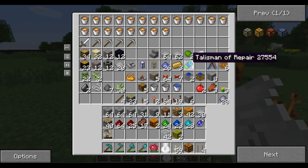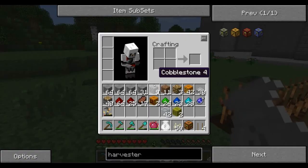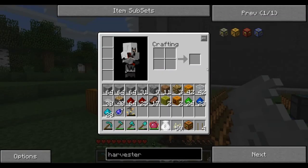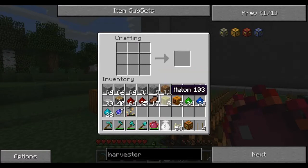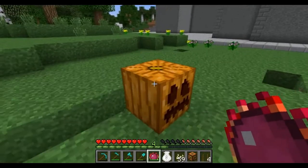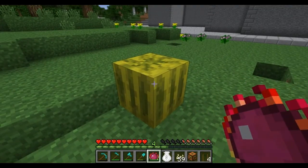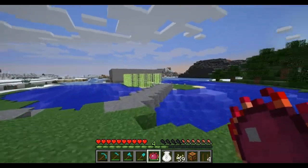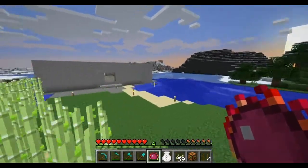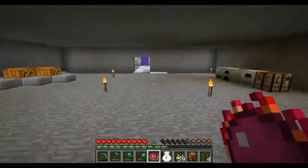I don't have any more bone meal but whatever. I actually found out that you can make a pumpkin harvester, and I was complaining last episode that I can't make it because I don't have any melons - well now I do. To make a melon, all you have to do is right-click a pumpkin just like that and it makes a melon. I already made it in the transmutation tablet.